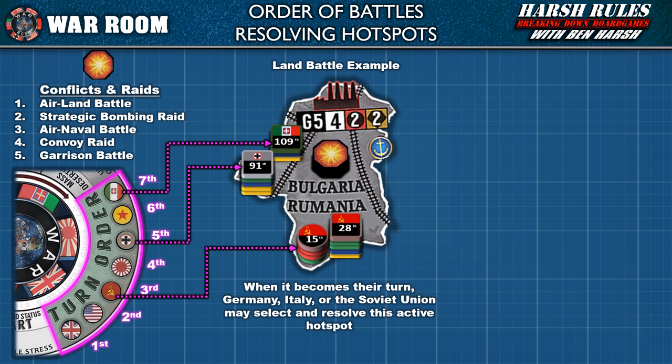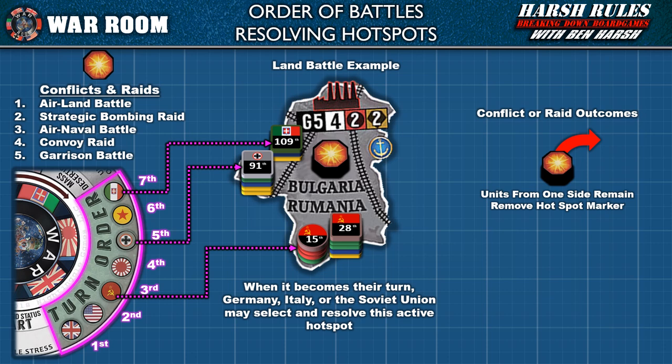If a nation in the turn order is not involved in any active hotspots on the board, they must pass. When resolving each hotspot, after a full round of combat is completed, remove that marker from the region if only one side remains. If a territory or region remains contested, flip the hotspot marker to its embattled side. Now let's discuss setting up a battle.